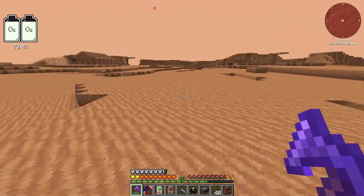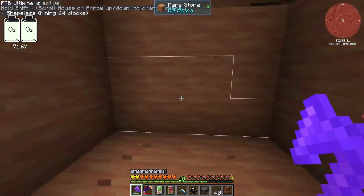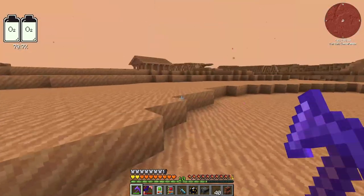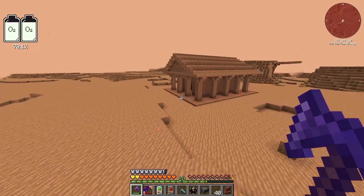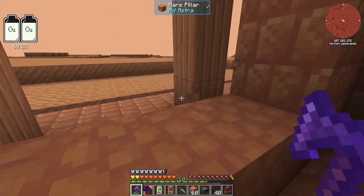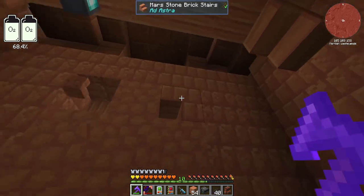I wish I could have a jetpack out here — I'm sure eventually there's a way to get one. Mars stone — let's just vein mine a little bit of this real quick. Then we'll head back to this little structure, because I want to use some of this to close in the door so I can put my oxygen stuff down. We're not going to make it look nice right now, I just want to fill this in. Are there aliens out here, I wonder? Or should I say Martians?